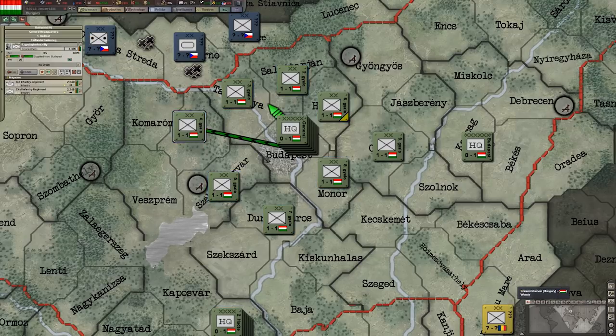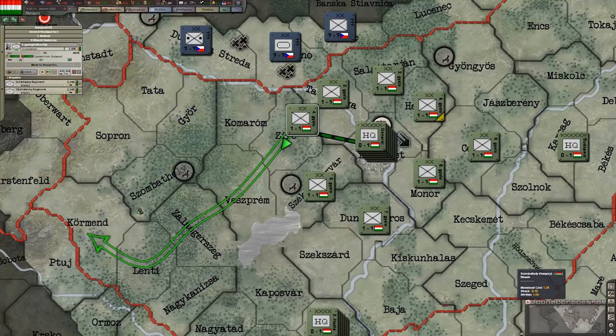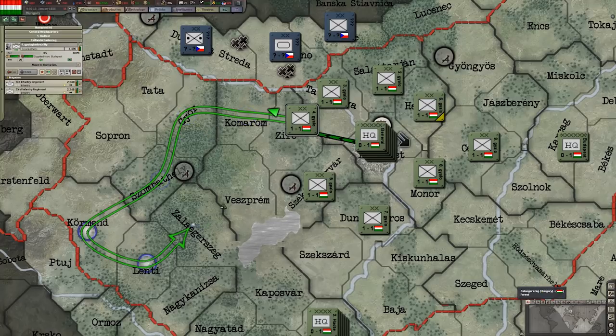If you want to move a unit, just click on it and right-click where you want it to go. When you right-click a region, it will automatically choose the fastest route. But in some cases you may want a unit to go through certain provinces — either because there are enemies there or you want to flank someone. You make custom unit paths by holding Shift and right-clicking the specific regions you want it to travel through, creating a path for your unit to follow.